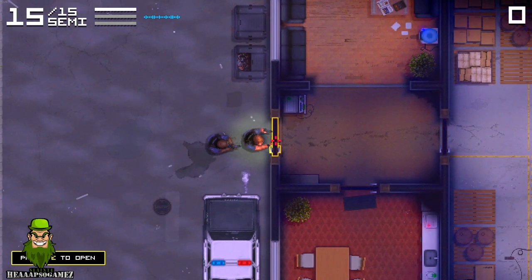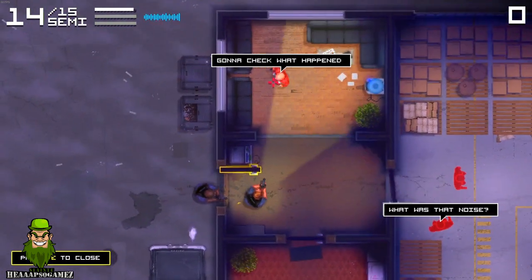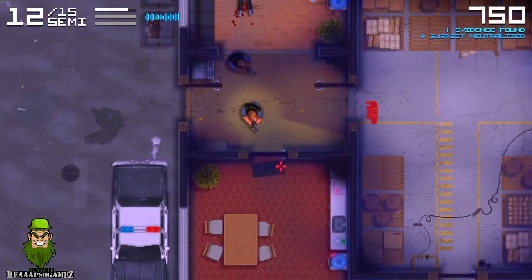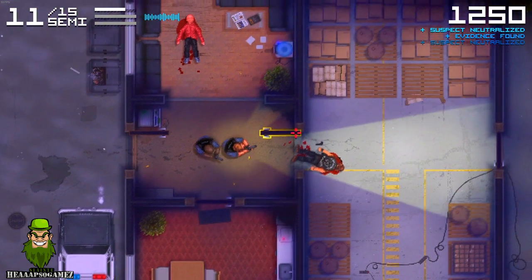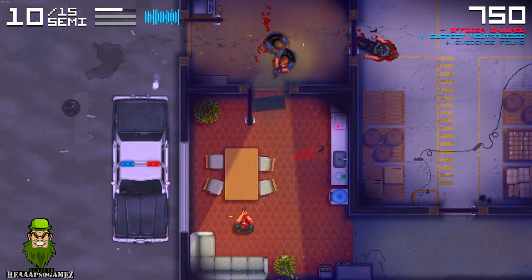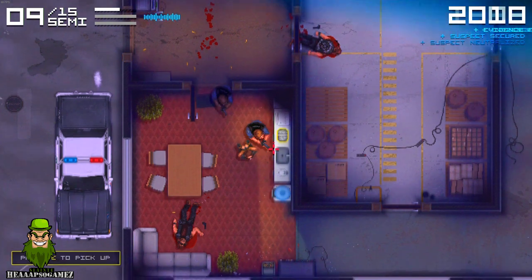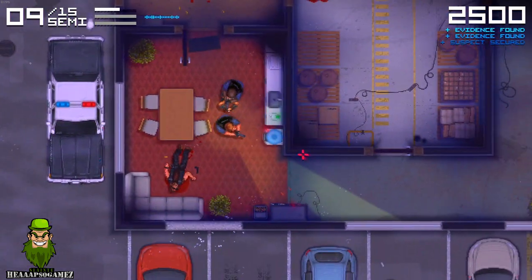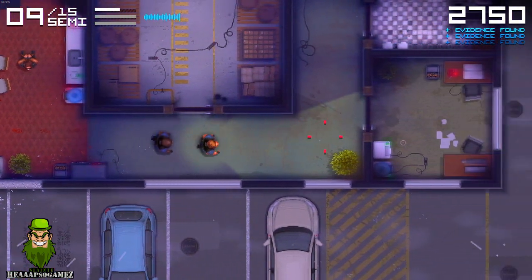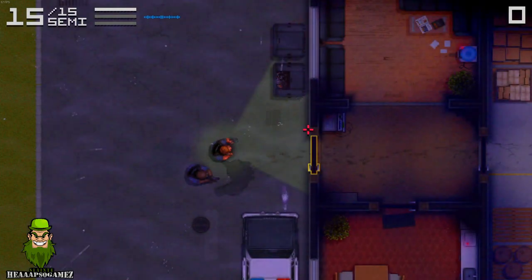Each mission involves taking on a group of terrorists. The gameplay scenario involves taking out your enemies without harming hostages, and where feasible, actually arresting as many suspects as possible. Killing suspects should be your last choice — you always try to shout at the suspects first. If you can get them on the ground, as you can see here, you can arrest them. You move around picking up weapons they've dropped and finding packages of drugs stored as evidence, all counting towards the end-map score.